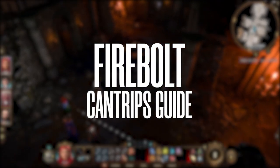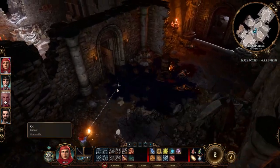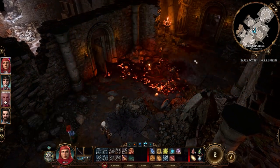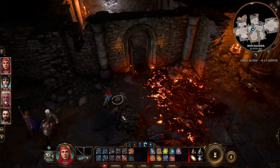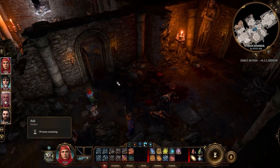And a critical hit for Fire Bolt! Apart from the 1d10 damage, it's the highest-damage cantrip you can throw from range in Baldur's Gate 3. It also has a perk that ignites stuff — for example, oil says flammable, so if you fire at the oil, big boom! Barrel manipulation is a thing in BG3 and Divinity — you can find lots of oil barrels to ignite, so use it with your own creativity.